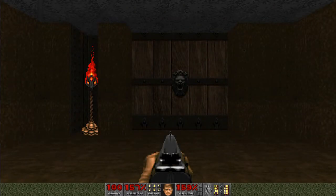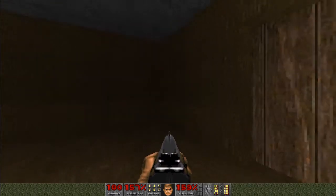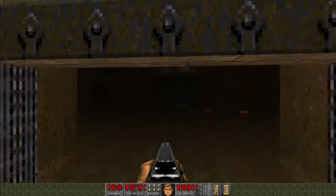Hello and welcome back to the Ultimate Doom for Episode 4, Mission 4, Unruly Evil, which is a fairly short and fairly easy level as far as Episode 4 is concerned.